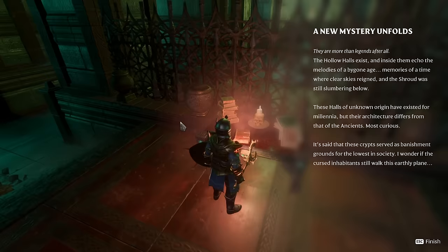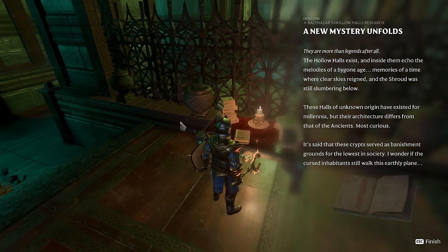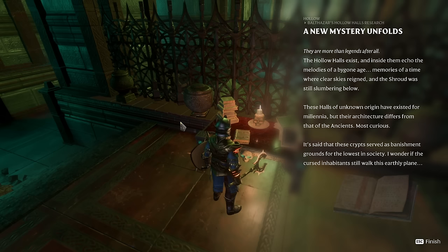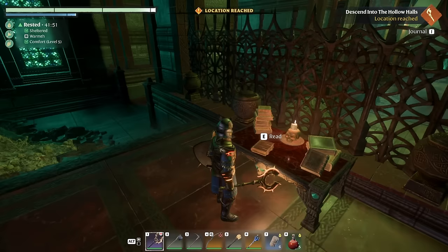A new mystery unfolds: "There are more than legends after all. The Hollow Halls exist, and inside them echo the melodies of a bygone age — memories of a time where clear skies reigned and the shroud was still slumbering below. These halls of unknown origin have existed for millennia, but their architecture differs from that of the ancients. These crypts served as banishment grounds of the lowest in society. I wonder if the cursed inhabitants still walk this earthly plane."